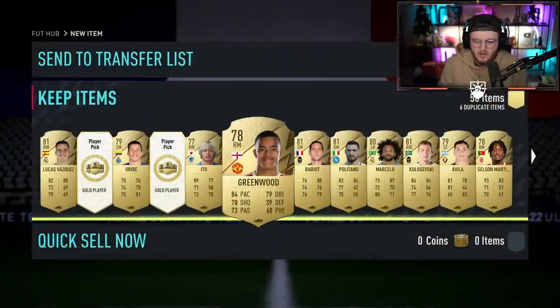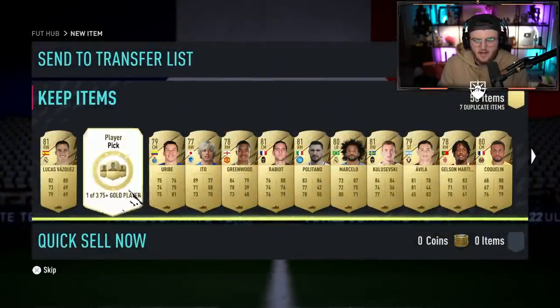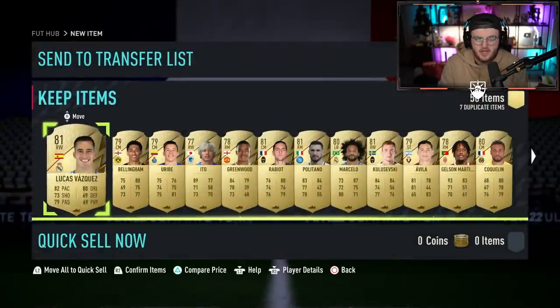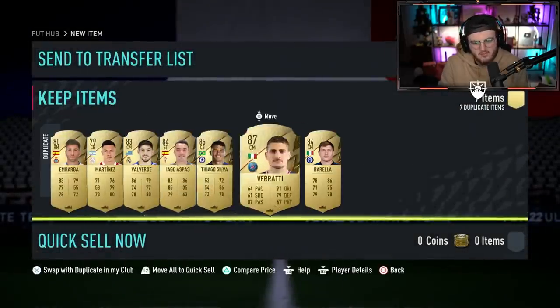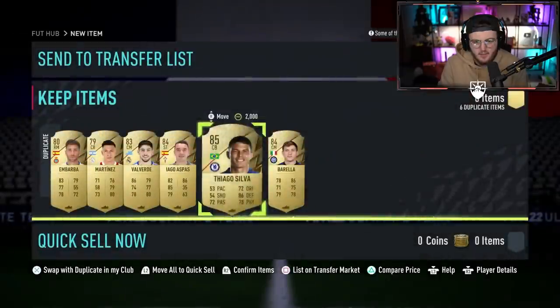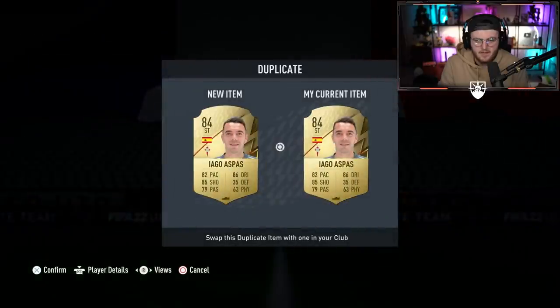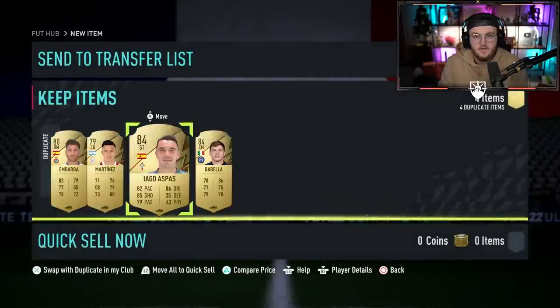I would say it's relatively successful. I wouldn't say it's been the best set of player picks we've ever had, but they've been relatively successful given that we got N'Golo Kante. And Jude Bellingham in the last one! I'm quite happy with how we did there. Let's send all these to the transfer list, discard the untradeables, and start on the second set of 50.